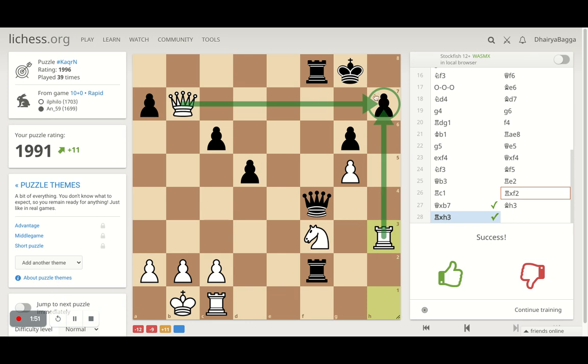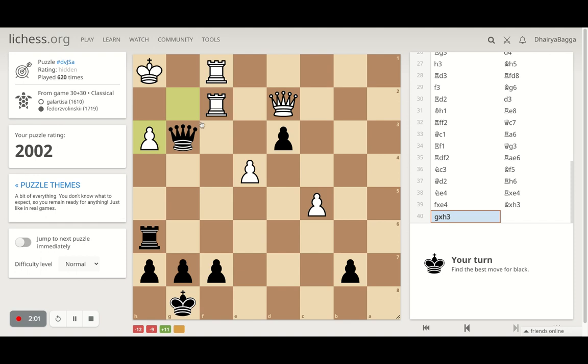That's how you should think in the middle game — identify the weaknesses in the opponent's structure, identify the weaknesses in your structure, and then go ahead from that. Of course I can also be wrong many times, but I'm just trying to present my thought process here.